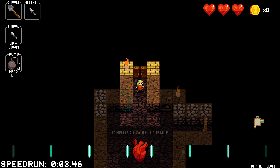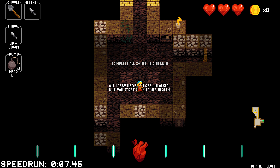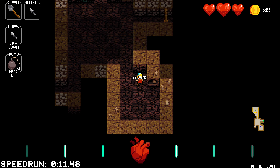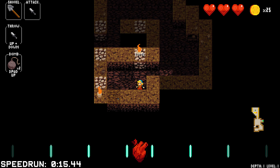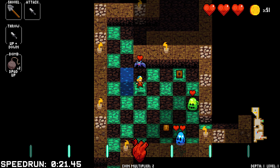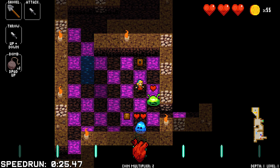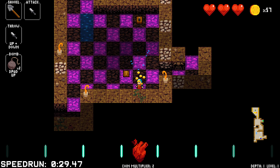So immediately we have a shop — nothing of incredible value to me here. There's a secret room; you can see by the shadow cast on the south side of the wall there are gems in that wall. Now we have our first enemies. Most of the enemies work to a specific pattern, except the bats.